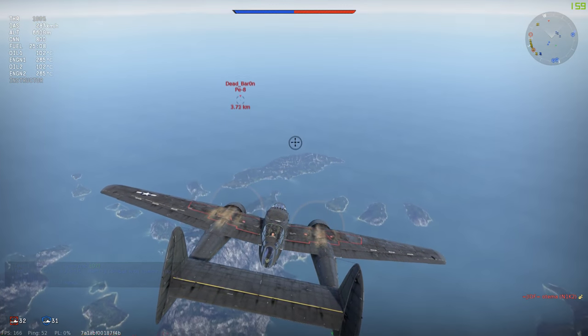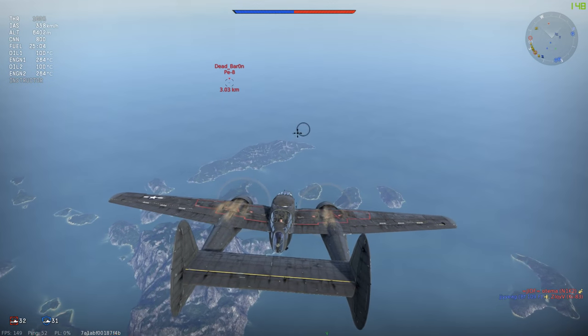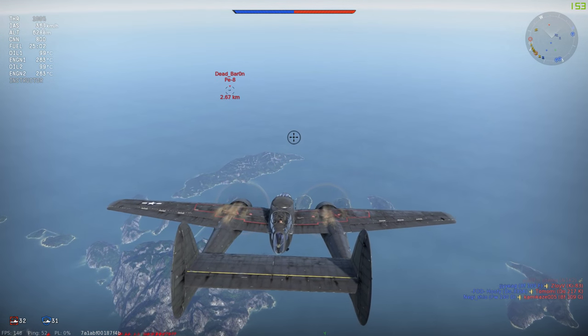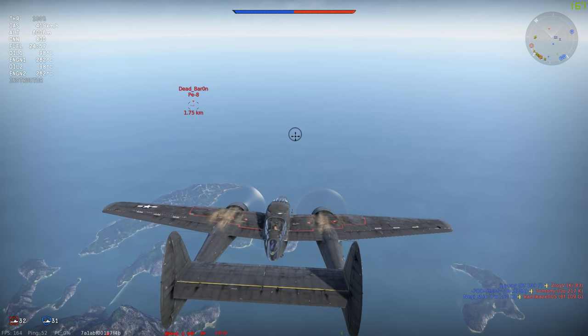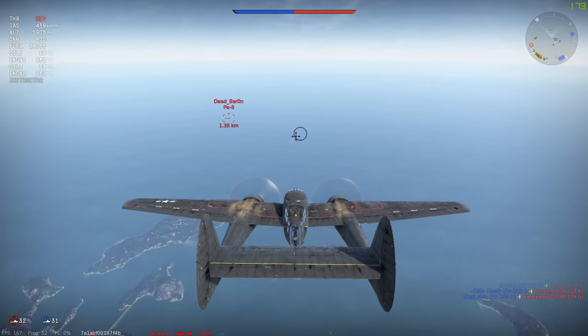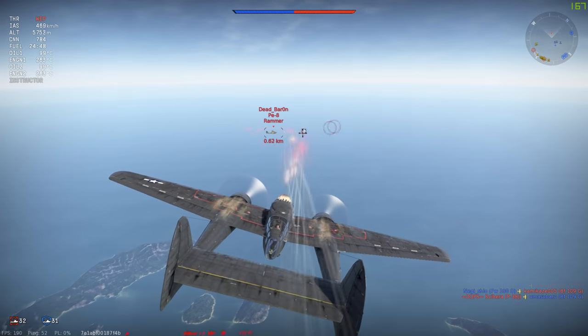Let's have a look at one of my earliest games with the P-61C. All the modifications aren't bought yet so this is not an aced plane. I started this match side climbing up over 6000 meters altitude, and the first bomber I went after was a Soviet PE-8. Most bombers, the safest approach is front and off center — tail gunners are usually the most trouble.